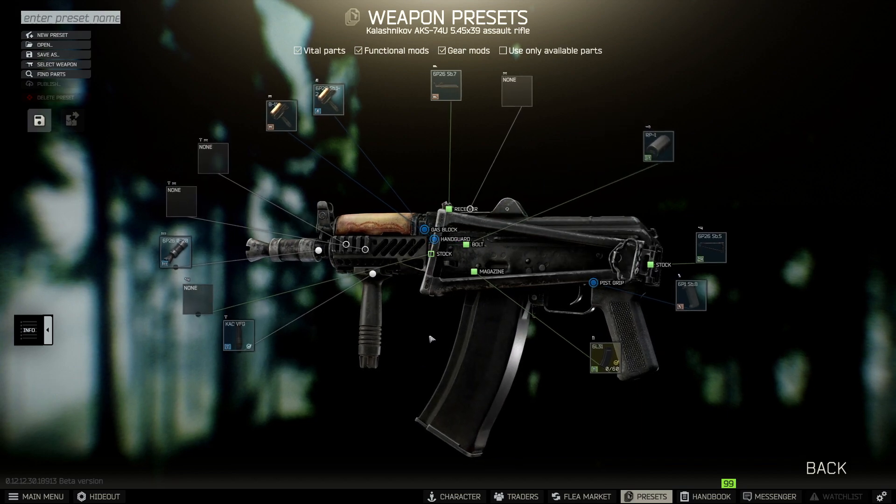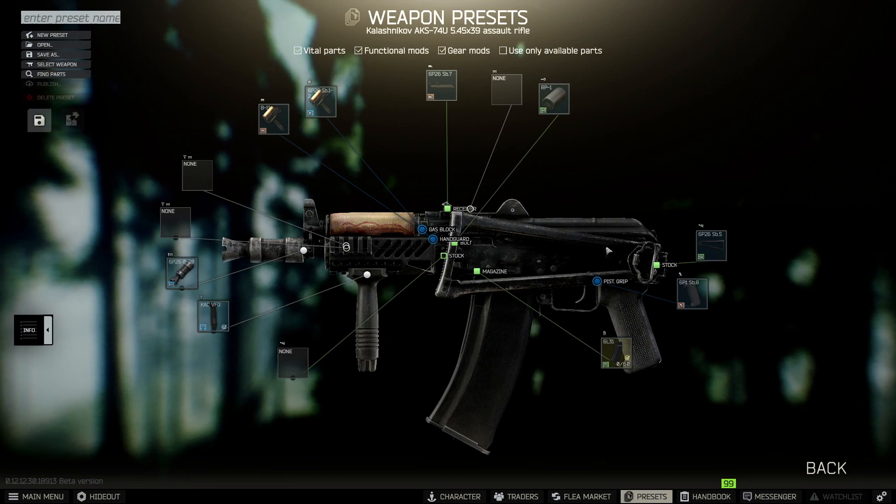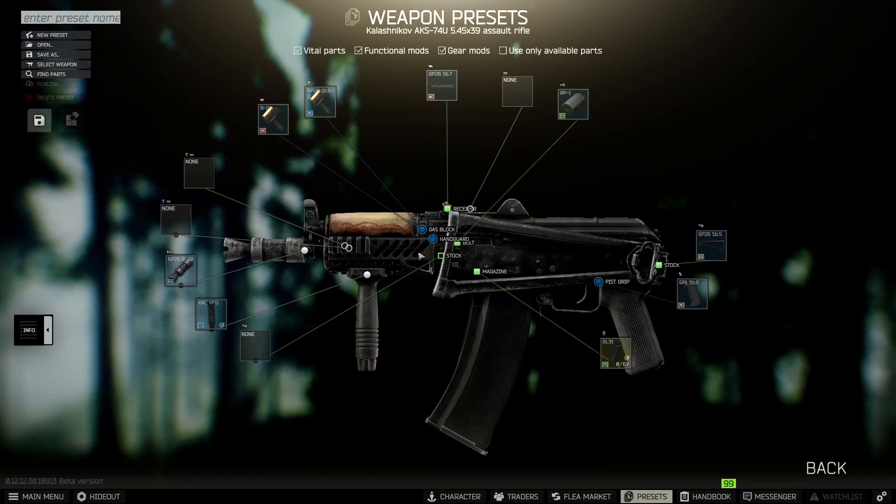Hello and welcome to the video. On the screen here we have the completed Gunsmith Part 2. Make sure you have a 60 plus durability weapon and that it's folded — those are important things for this particular build.